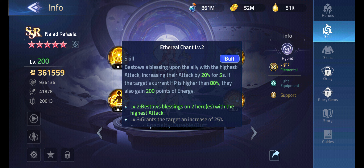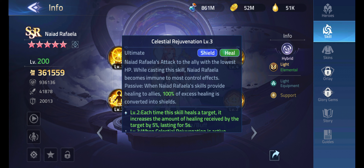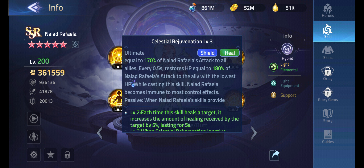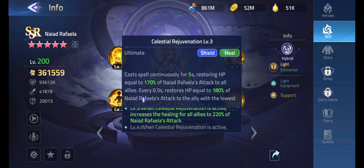Naiad Rafaela's main passive is that when her skills provide healing to allies, 100% of excess healing is converted into shield. This is the main part that ties in with Atlas's shielding, because they both cast their ultimates very quickly. Nai Rafaela's skill also increases the amount of healing, which in turn increases the shield over time.